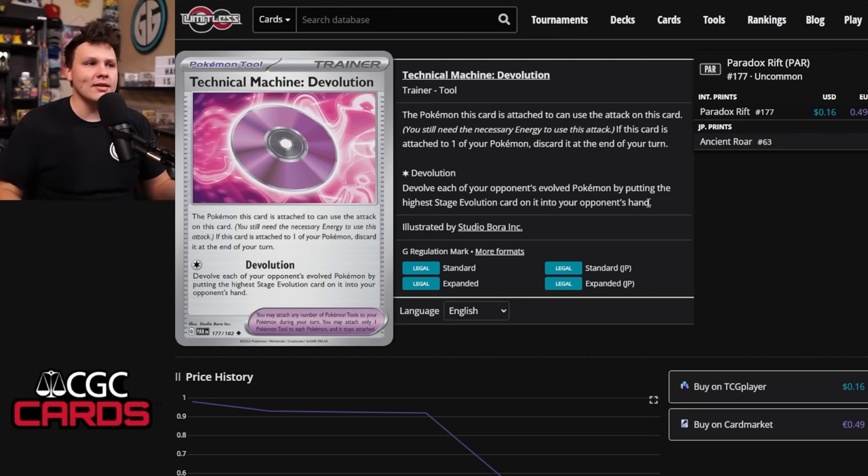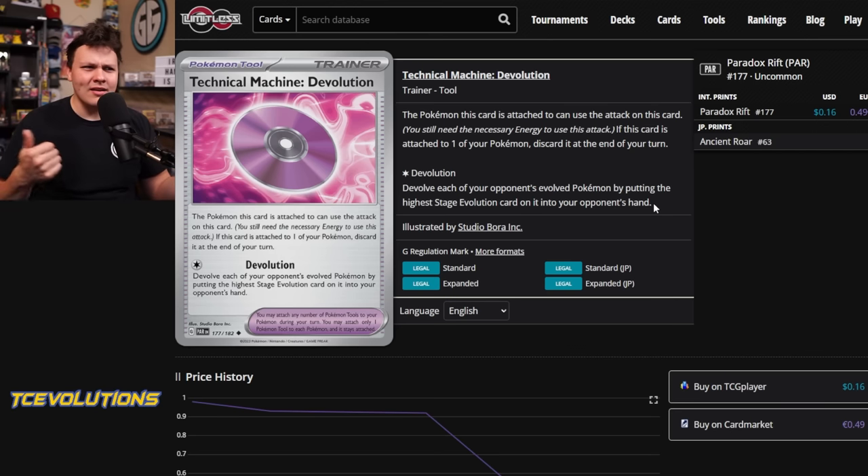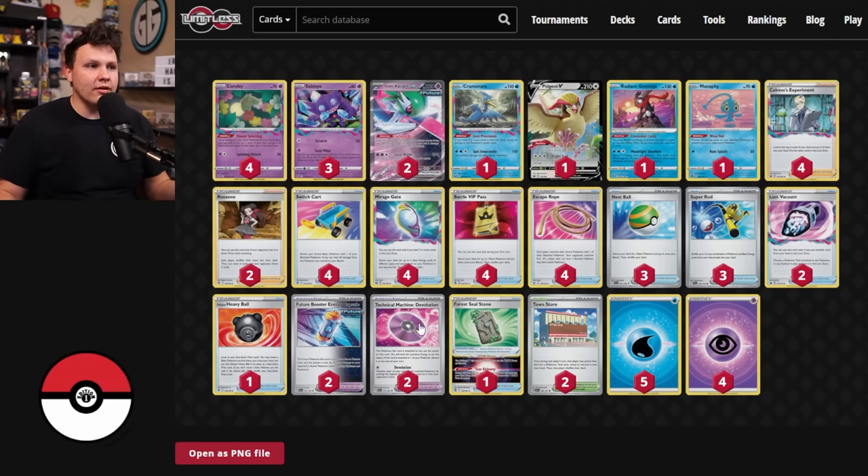With the extra damage spread from Tachyon Bits, we open up some new cool lines of play around Sableye and specifically the Technical Machine De-Evolution. I haven't actually gotten a ton of value out of the TM Devo, and I'm not sure if it needs to be in here. The deck felt pretty good with Iron Valiant. I also have gameplay on the secondary YouTube channel where I board locked a Chien-Pao deck — go check that out at AzulGG2 if you want more information on how to execute a board lock.